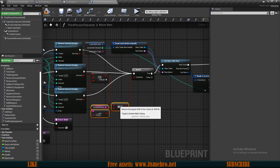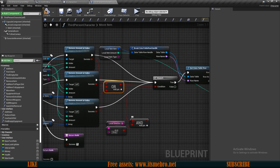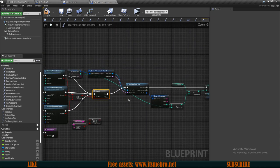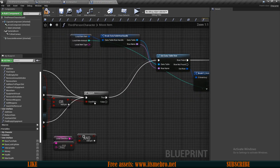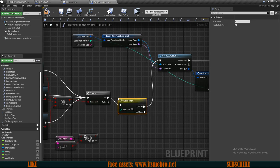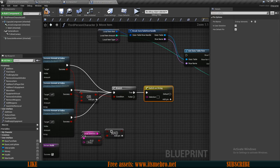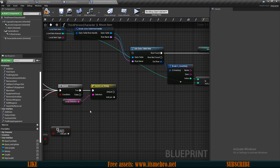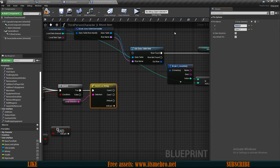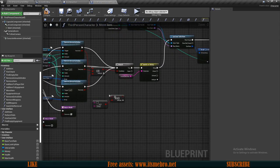I'm going to do some small changes — move this out and do an if branch check only to see if any of these is true. Let's plug that in, disconnect this part, and now from the true route instead of simply running the whole function that gives us money and adds item to the shop, we want to do a switch on string, and for the selection we want to use our direction. We run it once at the beginning and once here at the end, and here we want to have the shop and the chest as well.